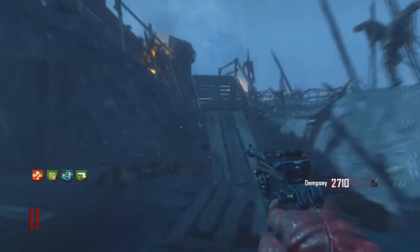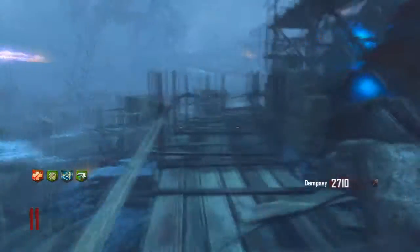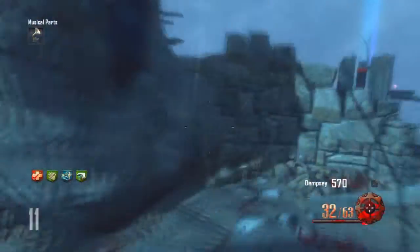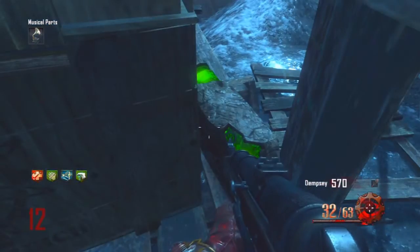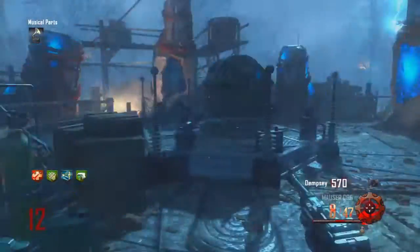For the final part, it's going to be the excavation site. You're going to go up here and you're going to need about 2,000 points to open this debris right here. Once you do that, just run straight forward and keep following the path. Do not go downstairs. You'll find this little area and just keep following and you'll find the green orb thing.